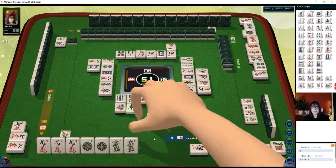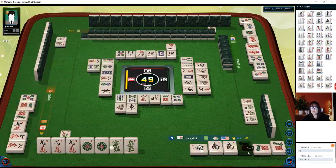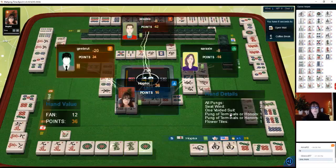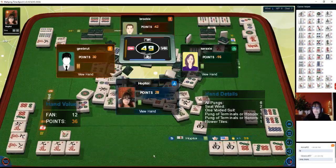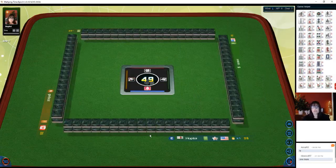Eight bamboos — east is out. West wind — seven dots — a chow! Mahjong — we got a win! They were trying for mix shifted chows — four-five-six, four-five-six. We got the win and we're in second place now, going into deal three. We had all pungs, seat wind, voided suit, two terminal pungs, and a flower.